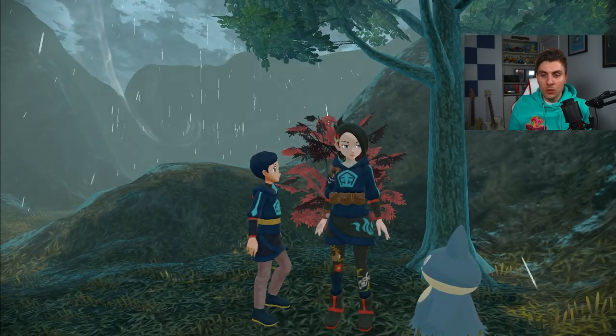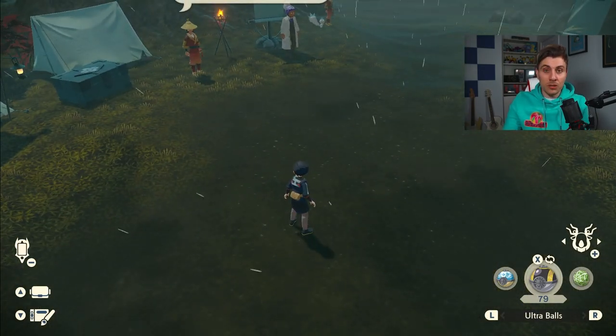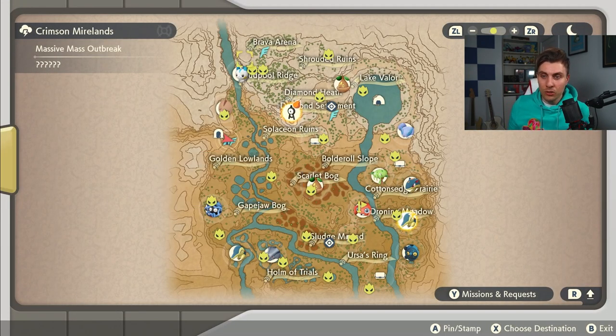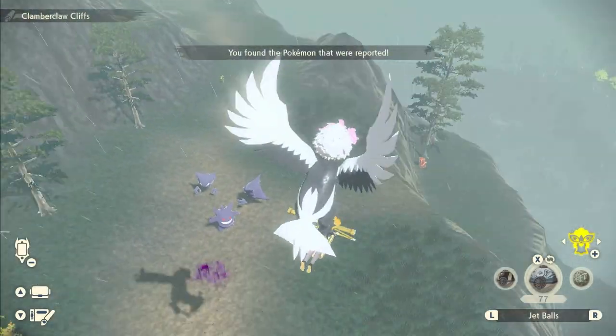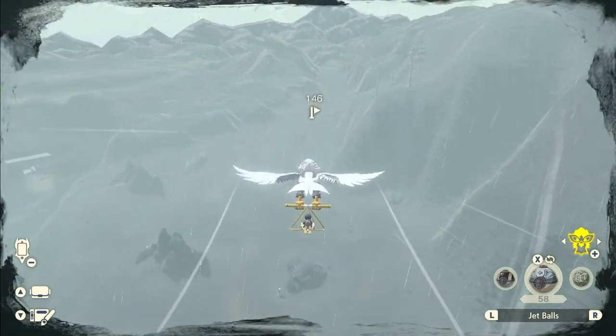There are two ways to approach massive mass outbreaks. The first is the quick flyby — you can go from Pachirisu to Bonsly to Skorupi to Aipom to Carnivine, et cetera. Just do a flyby, check the first four Pokemon in each of those outbreaks and see if they're shiny or not. If not, move on to the next one and continue until you've gone all the way around the map.